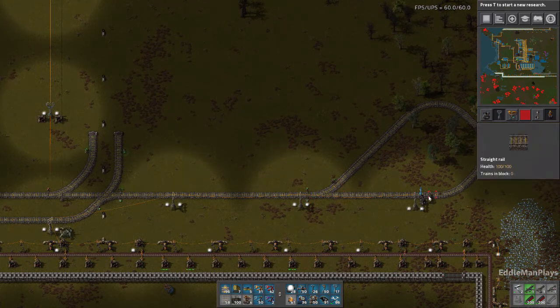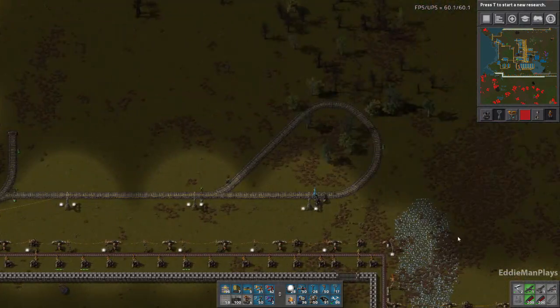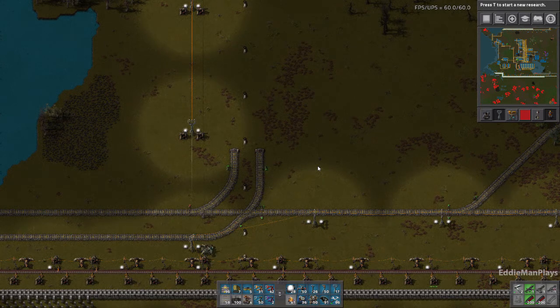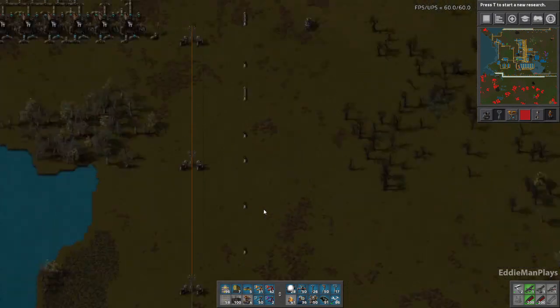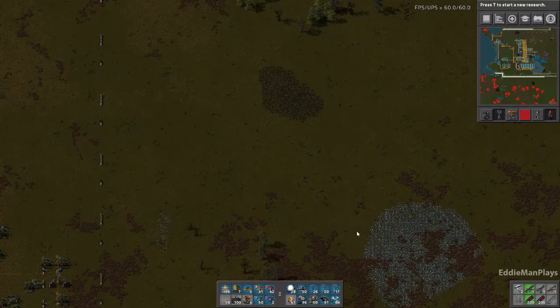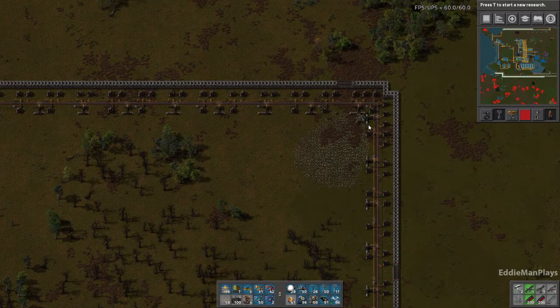It's going to be a two-lane system — one coming in, one going out — and some of the outposts are just going to be one lane. Since there's only one train going to this outpost at a time, it's just going from this outpost to here, drop off, pick up, go back. The line is going to curve north and shoot right directly through the base. We'll have some remote outposts and stations, and that should greatly increase our production of plates and smelting.